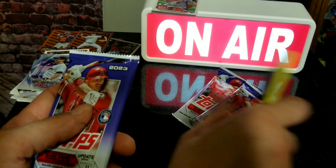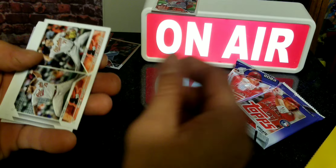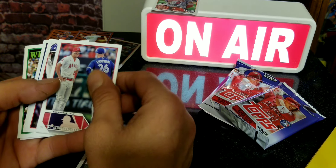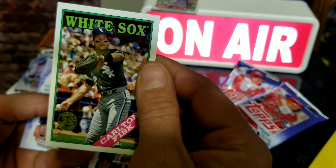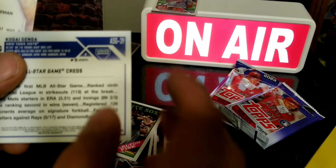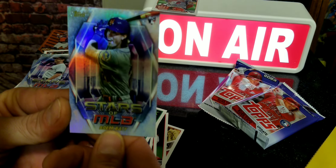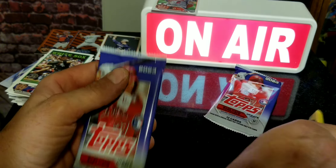Down to the last three packs - hopefully one of these has some autos or something. Got Garrett Hill rookie, Colton Fisk throwback - pretty cool, one of the greats. Kodai Senga rookie card, that's nice - and it's an All-Star Game card too, you can see that ASG designation. We got a Brett Baty rookie card Stars of the MLB. I'm pretty satisfied already and we've still got two packs left.